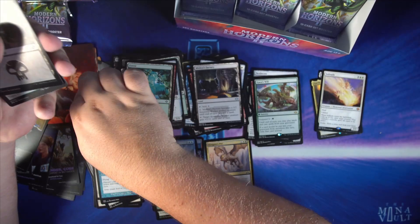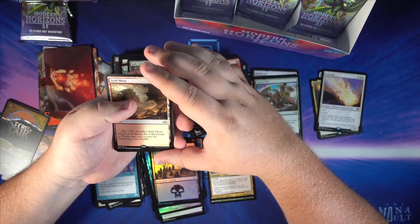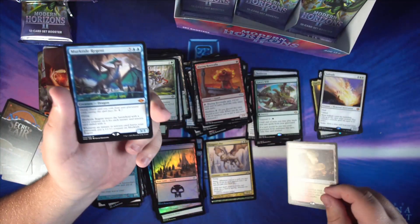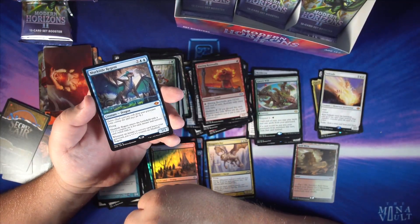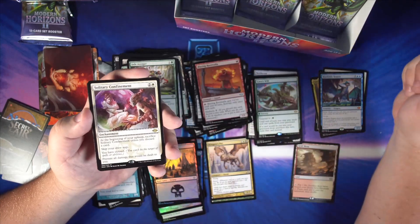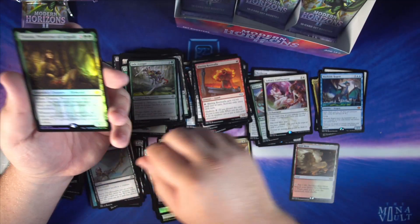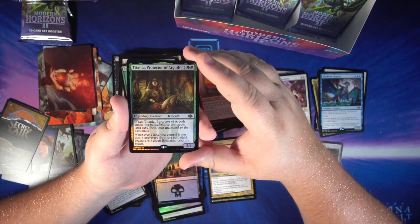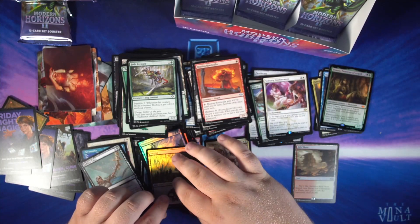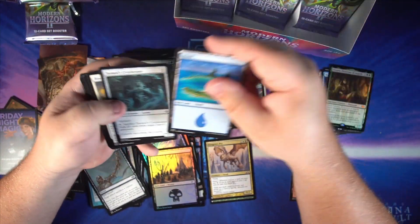Still no fetch lands — we'll get one, I promise, I know it's gonna happen. Oh there it is! Arid Mesa is our first fetch land of the box — right when we're complaining about no fetch lands, one hits us just like that. We'll put fetch lands down here so we can keep a better eye on them. Right after the fetch land we do get another mythic: Murktide Regent, seeing a little bit of play in that Legacy Delver deck as well. Behind that, Solitary Confinement, also from a Legacy deck — the Enchantress deck — coming to Modern now. Nice little Sudden Edict in the sketch frame, and a foil Titania, Protector of Argoth — a nice new Modern card and great Commander card. Great pack: two mythics, a fetch land, and a nice rare in Solitary Confinement.